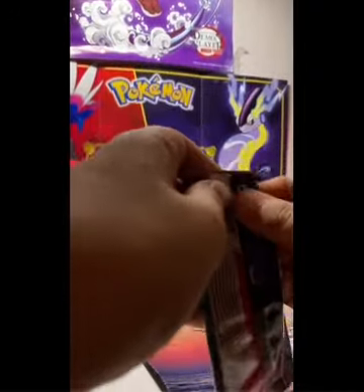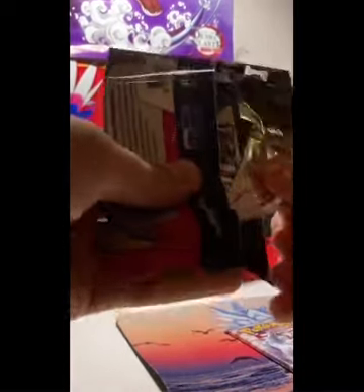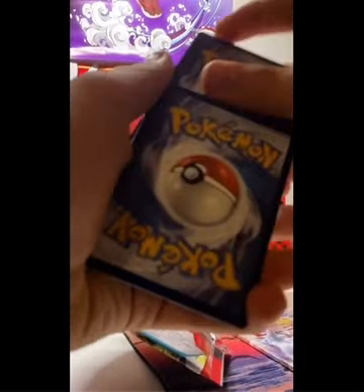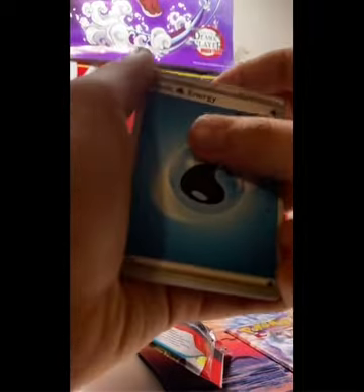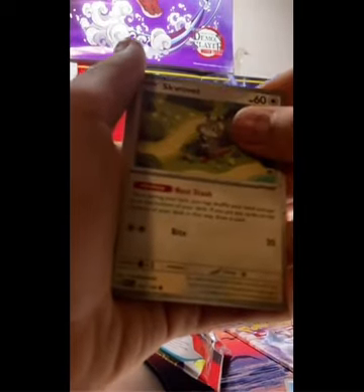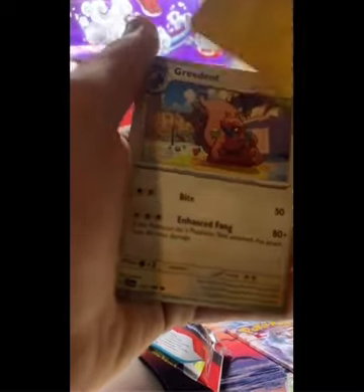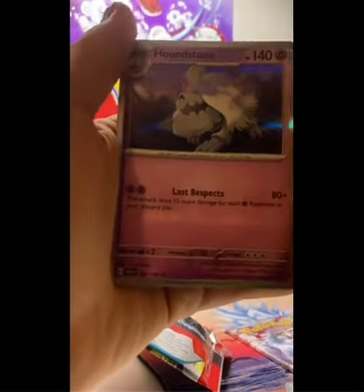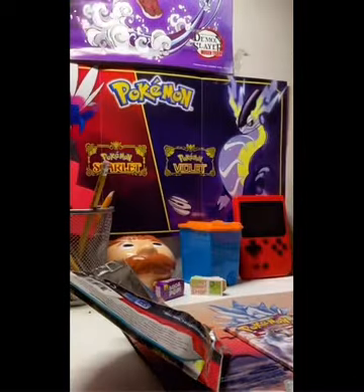I should clarify — those are really the Scarlet and Violet starters. Let's open the Scarlet and Violet pack first. I haven't opened Pokemon cards in a while. There's a code card here — you guys can have that. One to the front — yep, water energy. We got Clauncher, Skiddo, Quaxly — I got that one in the McDonald's set. School Vet, Breloom — got that one too. Potion reverse, Toedscool, Houndstone. We did get a holo, which is pretty cool.